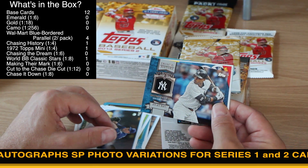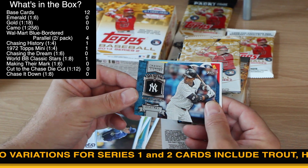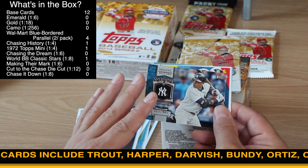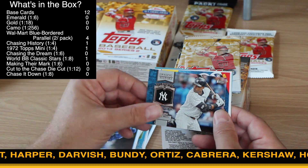Here's Chasing History, and these are one in four. You may have found out that there are three different versions of the Chasing History cards. This is the plain-looking one. There are two foil versions as well — a silver foil and a gold foil.